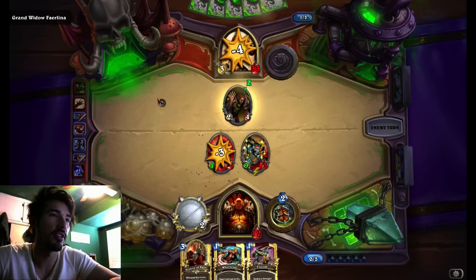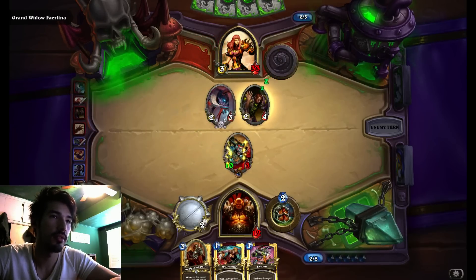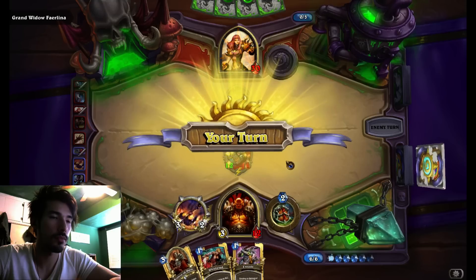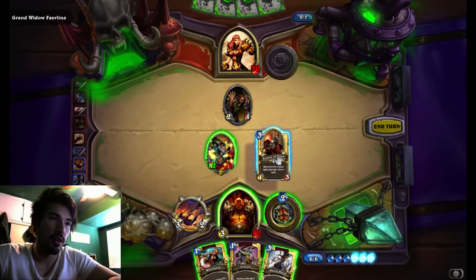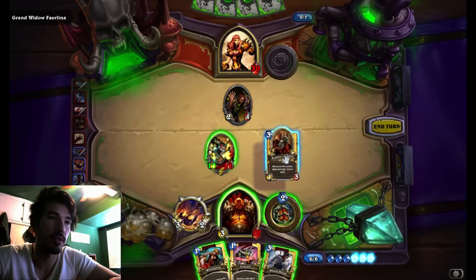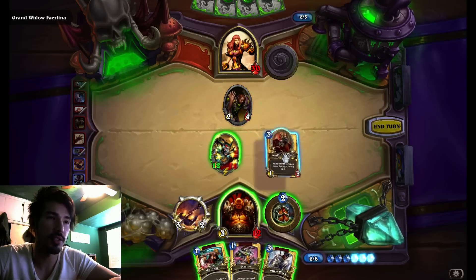She actually made the trade because my minion had Windfury. She's going to hero power this, so what's my best odds to not get this killed? Play as many cards as possible. But I can't play whirlwind and shield block doesn't net me anything, so I'll just play these two.